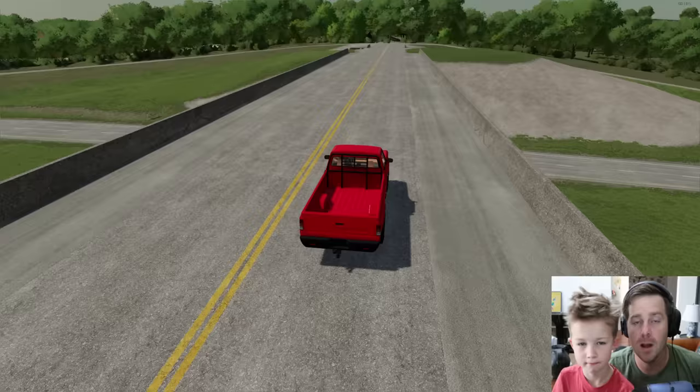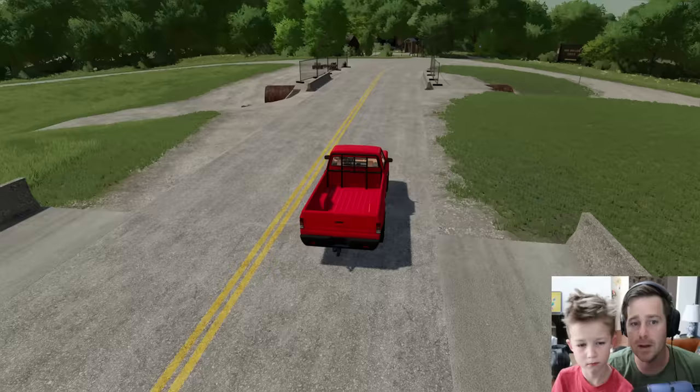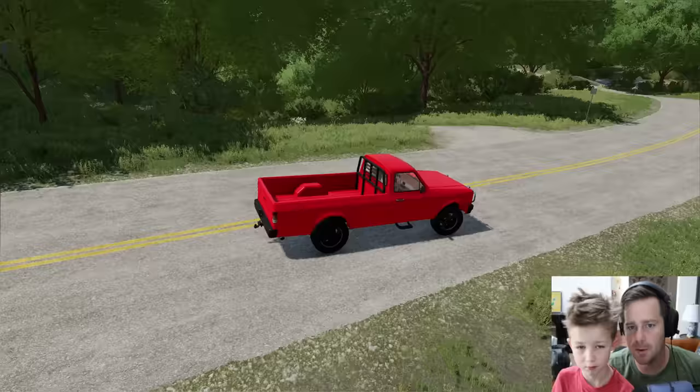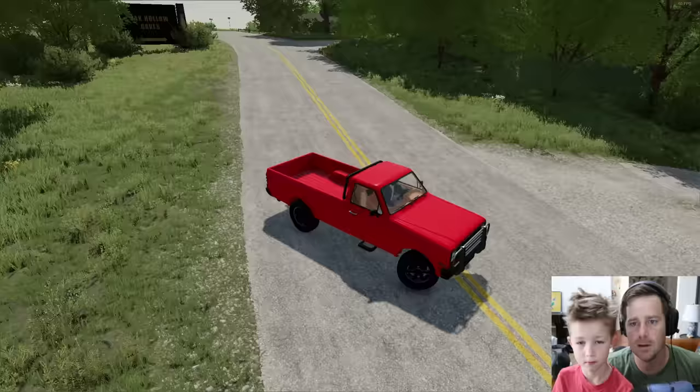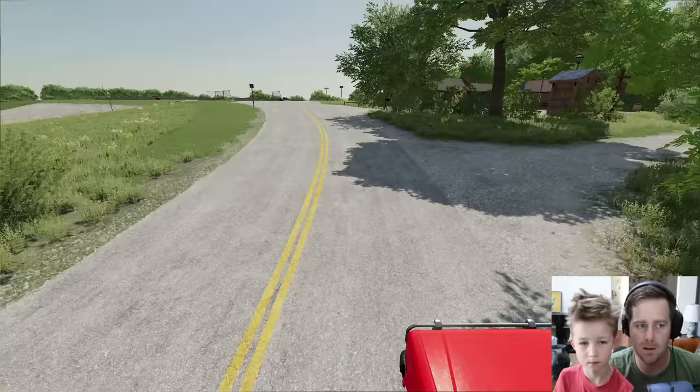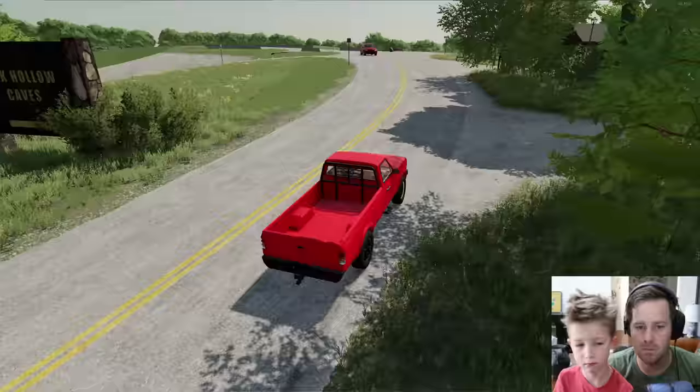We've got a campsite already set up. There's a cave up here with a bunch of water going inside of it — it might be muddy, I'm not too sure, but I'm excited. It'll be fun! Farming Sim 22 has been fabulous; me and Hudson have absolutely loved it. I don't remember where the campgrounds is — I think it's this way. Oh, look — it says right here: Oak Hollow Caves. I think we're here!